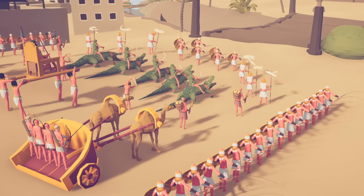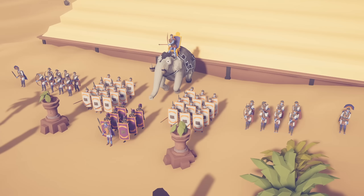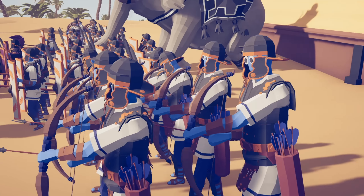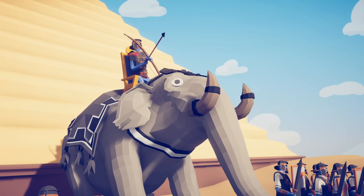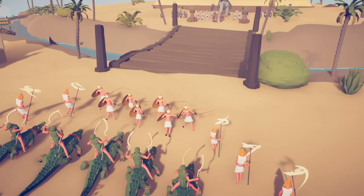This is the official battle formation of the Egyptian army, according to me. The first opponent will be the Roman Empire, with the emperor and his bodyguards, a legion of archers, and a war elephant. Will it be enough? Well, there's only one way to find out. Okay, here we go.